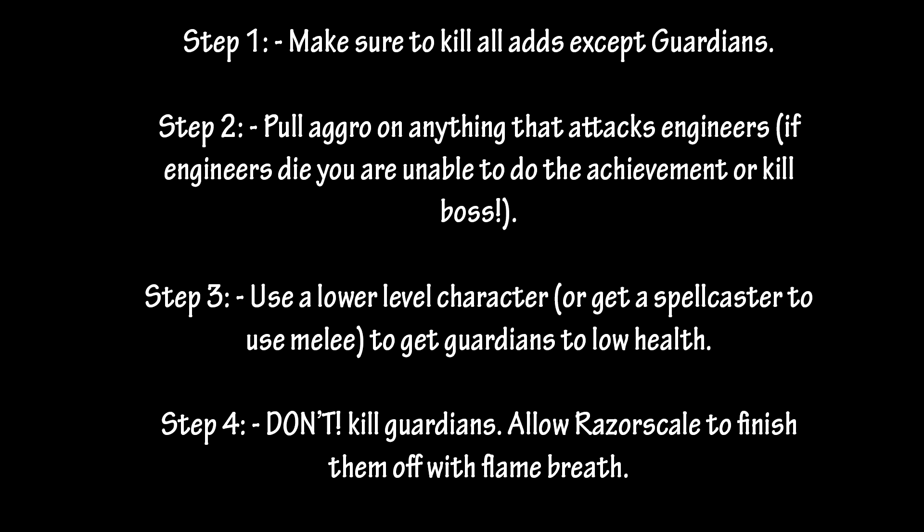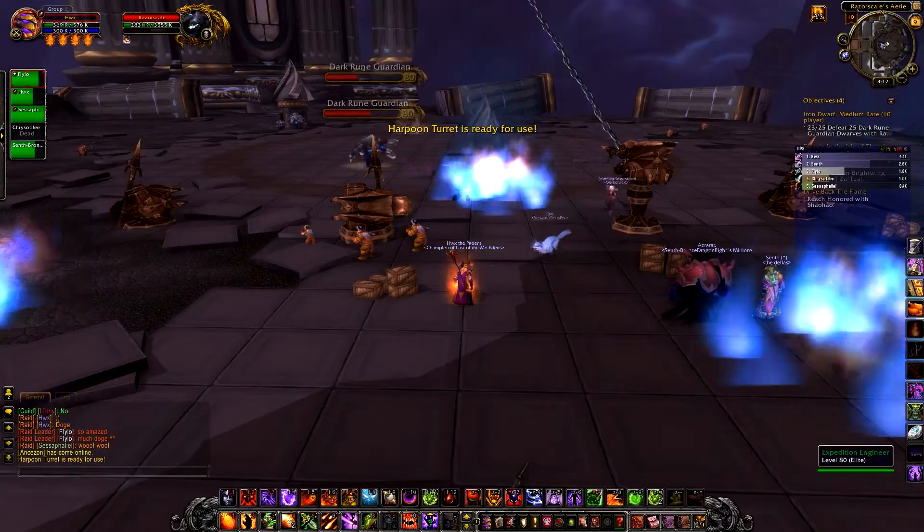Step one: make sure you kill all the adds except Guardians. Step two: pull aggro on anything that attacks Engineers. If Engineers die, you are unable to do the achievement or kill the boss. Use a lower level character, or get a spellcaster to use melee to get Guardians on low health. Don't kill Guardians - allow Razor Scale to finish them with a Fire Breath. That's how you do step one.